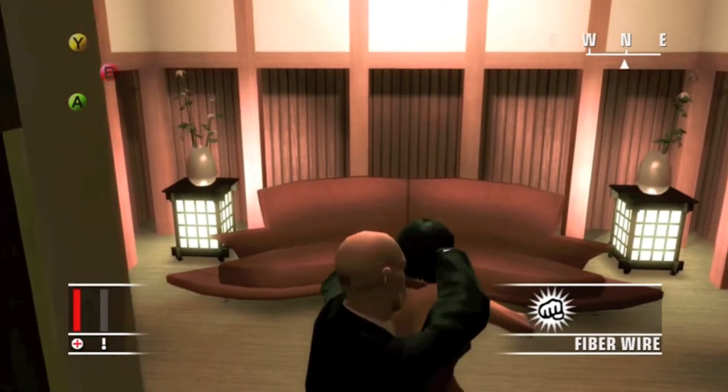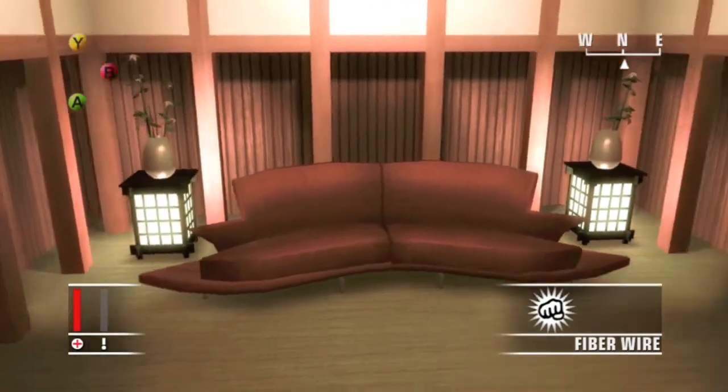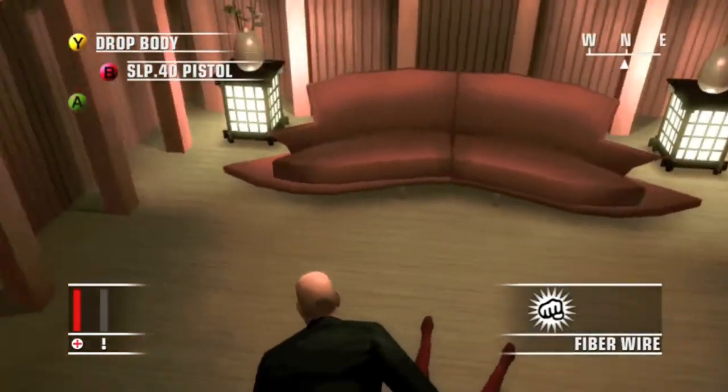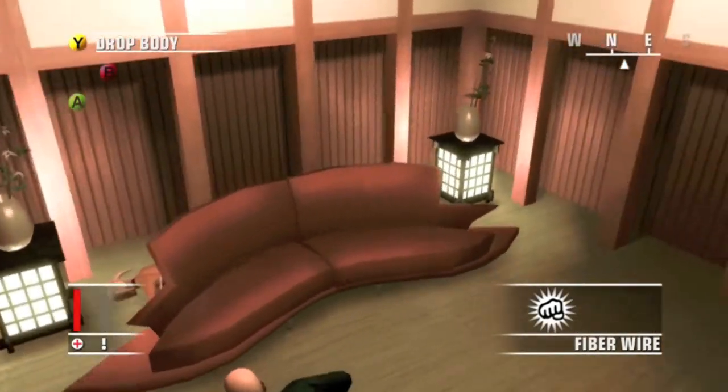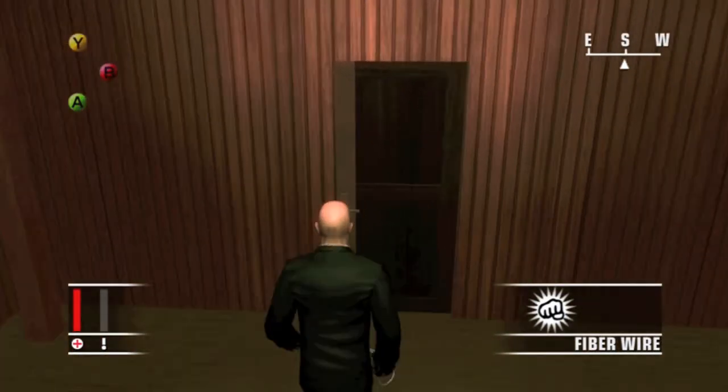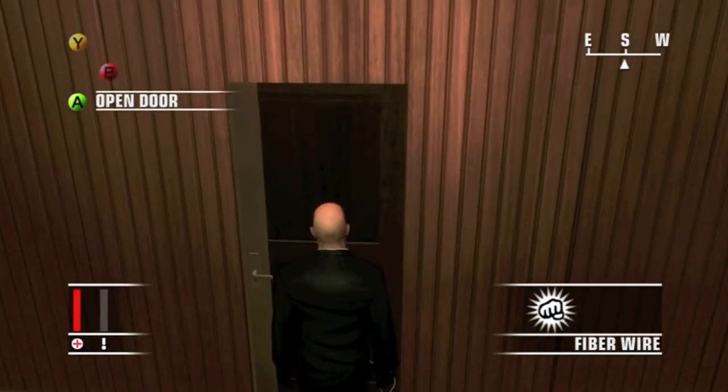So walk in the room and take her out. You can also push her onto the couch and shoot her, or you can poison her with your syringe. Your choice. That's how you kill the assassin girl in You Better Watch Out.